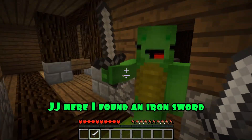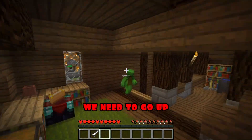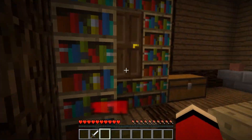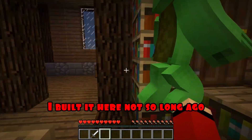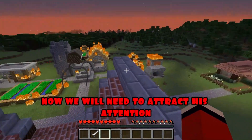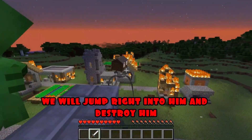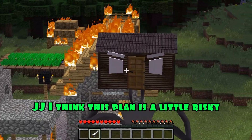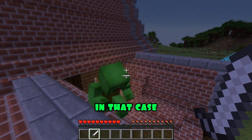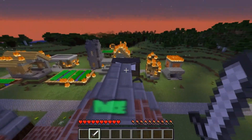JJ, here I found an iron sword. Great, Mikey. Now let's go. Wait, not there — we need to go up. What's that for? It's a long time to explain, just follow me. Here, see the door? This is the exit to the roof. I built it here not so long ago. Come on in. And what should we do next? Now listen to my plan. We will need to attract his attention, and after he runs up to us, we will jump right into him and destroy him from the inside. JJ, I think this plan is a little risky. Maybe, Mikey, but we have no other way out. In that case, let's get started.